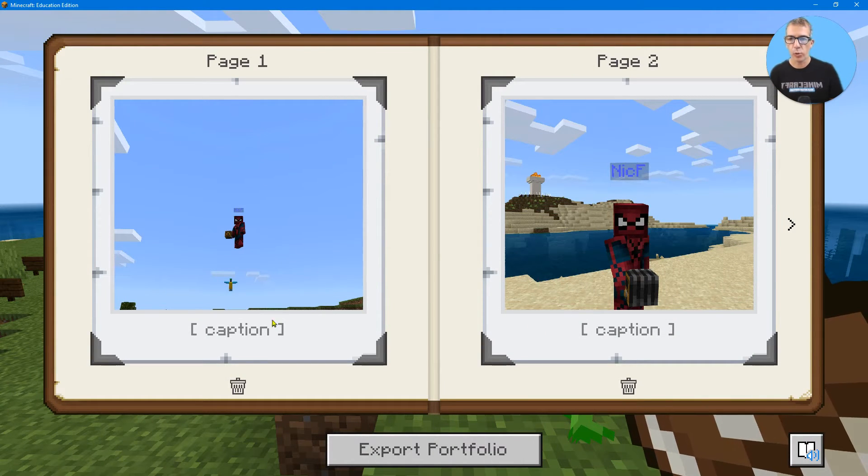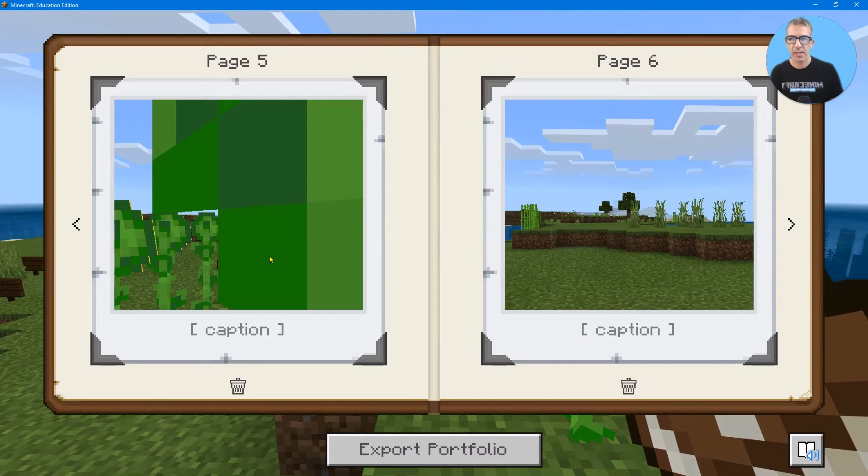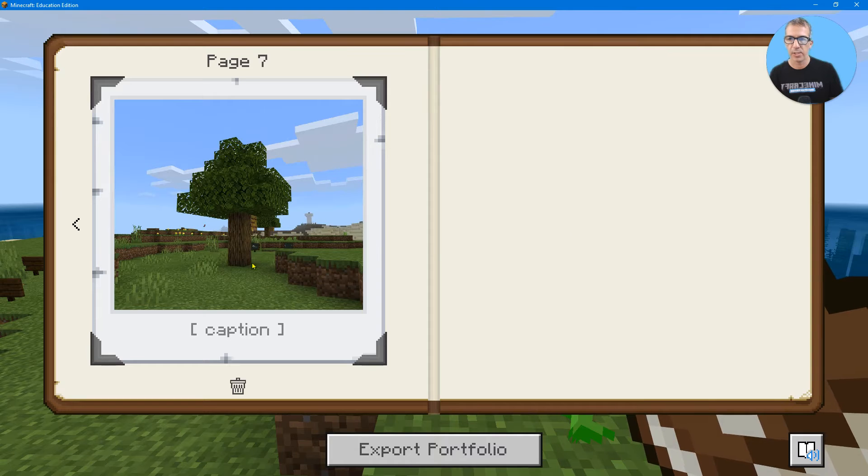There are pictures that I took with spaces for captions. Let's look and see how many I took. There's the one in front, there's the one behind, there's that bad picture — let's get rid of it, let's hit the delete button. There's another one kind of showing in the distance, there's the Dover caves, and there's that first one.